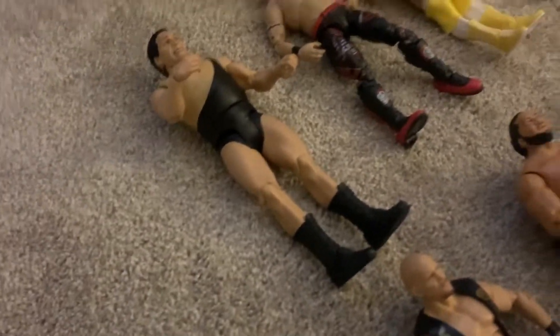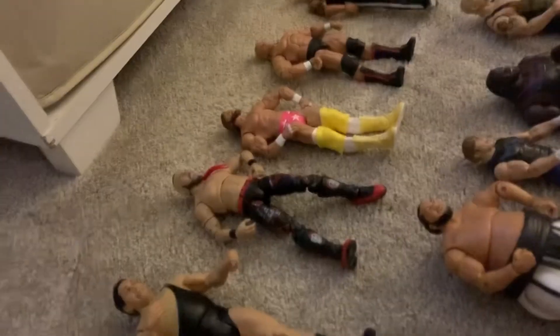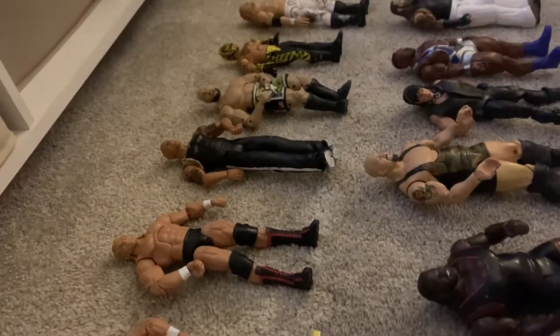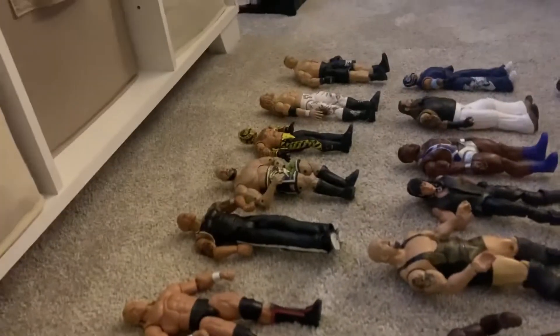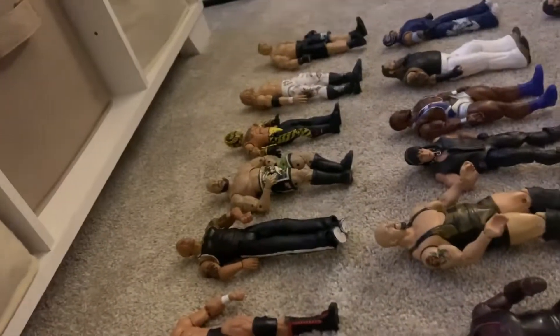Starting off with the cart Andre the Giant. We got an AEW Lance Archer figure. Macho Man Randy Savage, which also comes with a cart — I have two carts. Legend Series 15 Lex Luger. We have a Basic Rock. We got AEW Miro — I actually did unbox that. We got Top Picks Rey Mysterio. Legend Series 14 Edge. And then we got a Basic Brock Lesnar all the way down there.